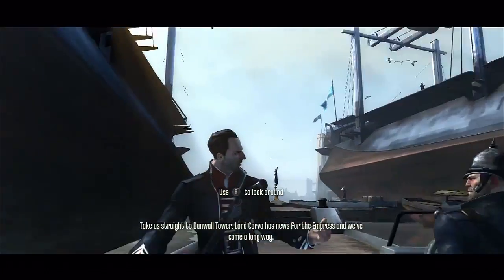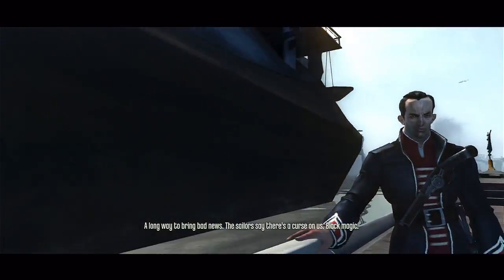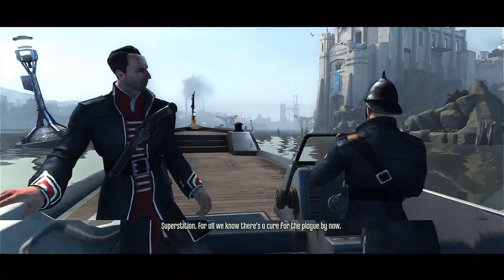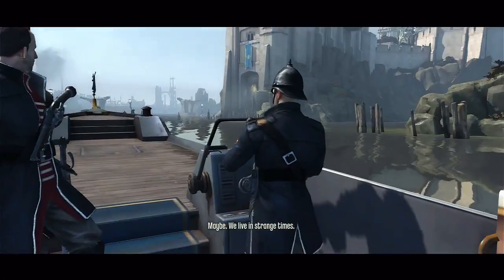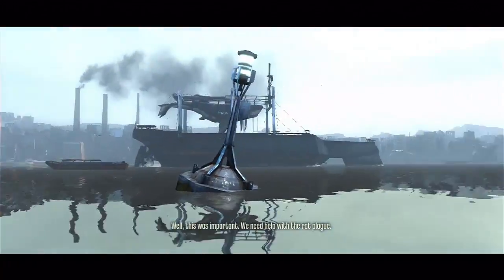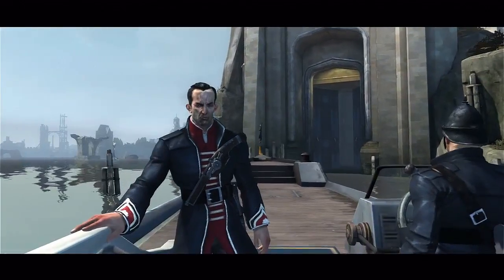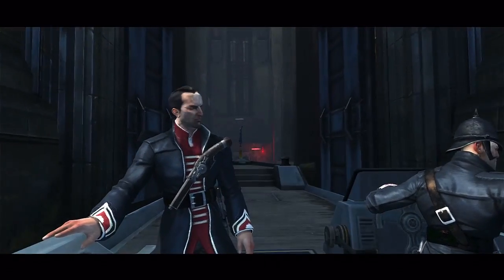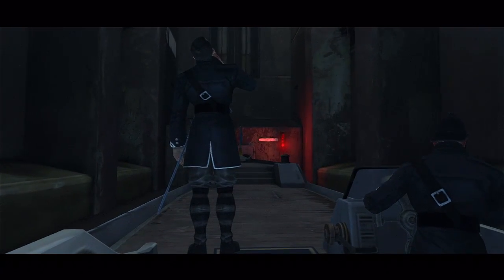Use the stick to look around. Taking us straight to Dunwall Tower — Lord Corvo has news for the Empress and we've come a long way... a long way to bring bad news. The sailors say there's a curse on us — black magic. One thing I've noticed dealing with the control scheme is that the sensitivity, even with it all the way down for me, is still relatively sensitive. I've never been a fan of games like this that use control sticks. This game is available for Xbox 360, PlayStation 3, and PC — and I'm playing it on PS3.